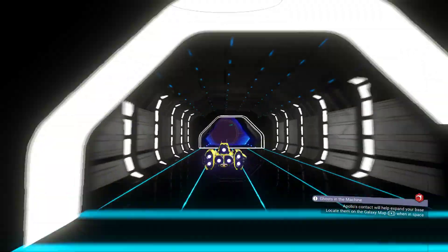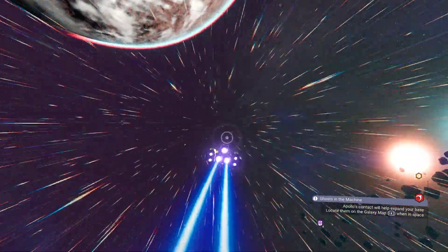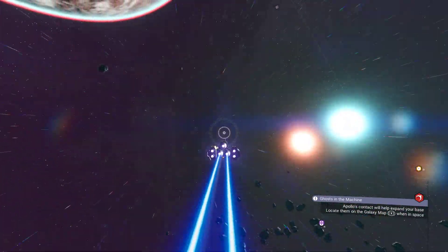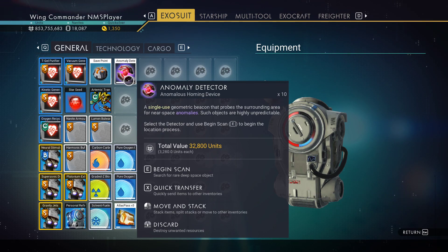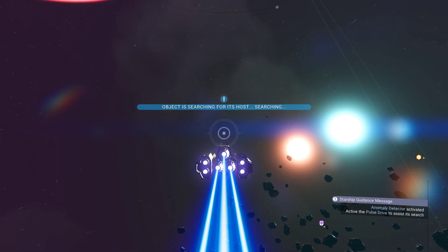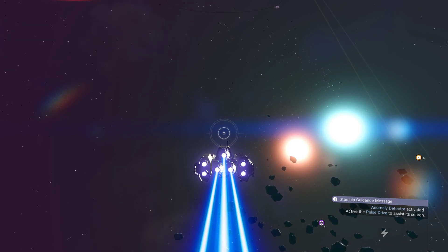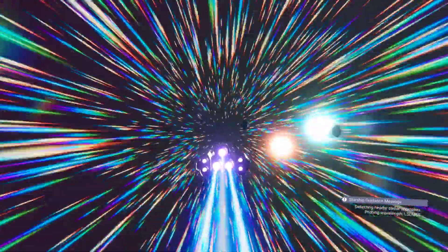We're in Eisentham in a system I just arrived in. I shot a tutorial on how to find portals in this system. This is a single-use geometric beacon that probes the surrounding area for near-space anomalies. Such objects are highly unpredictable - select the detector and use 'begin scan' to start the location process. Anomaly detector activated - pulse the drive to assist in its search. It's looking for one, detecting nearby stellar anomalies.